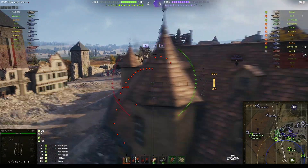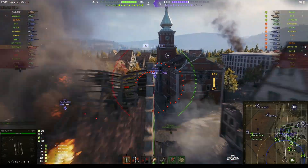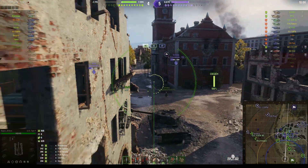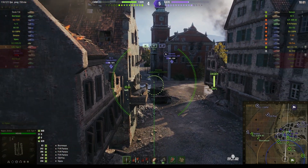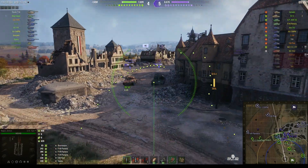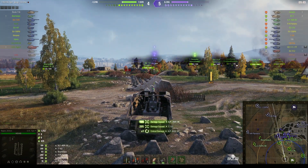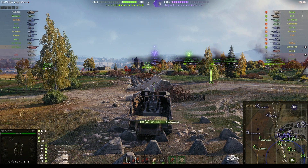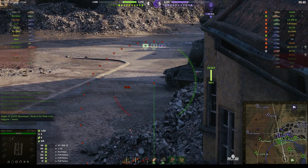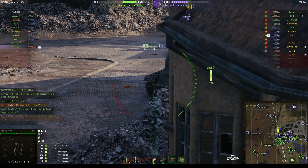That was mainly down to the fact that it's a very big shell. It's got a very big splash radius and it does a lot of damage. I'm loaded, but there's too narrow a gap there for me to shoot down towards the enemy. Another enemy tank turned up on this corner. I came out of aim view after I fired, but I did hit both tanks — the T-103 and the AMX-30 prototype actually did take damage from that shot.